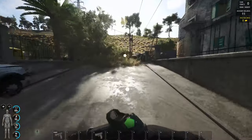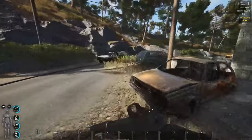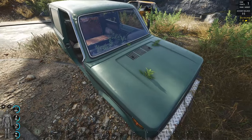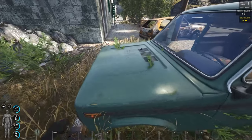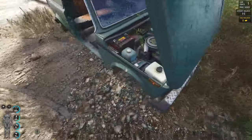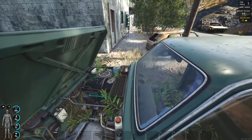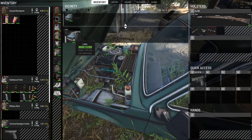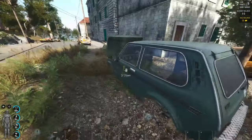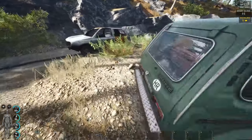There are some locations like farms that also have vehicle spawns. Here's another one — no wheels on it, but let's see if it's got an engine. This one does have an engine and a battery, though it looks like it may be missing an alternator. It does have petrol and battery power.